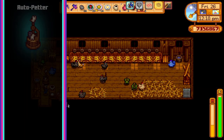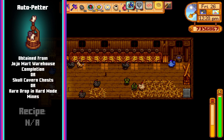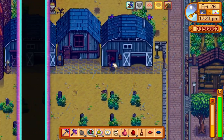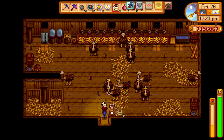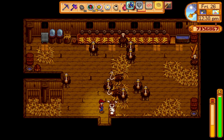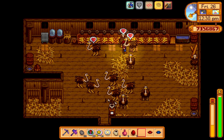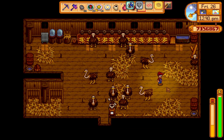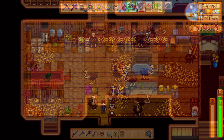Next up is the auto petter, which can be bought from Jojo Mart after completing the warehouse for 50,000 gold, or rarely found in the skull cavern treasure chests or from killing monsters in the hard mode mines and skull cavern. The auto petter when placed in barns or coops will prevent hearts and the mood of animals from decaying. As an added bonus manually petting animals will cause the hearts to go up even faster than normal. Just note that without physically petting animals this machine alone won't get animal hearts up — you'll still need to pet them yourself to hit max, but once you do, this machine will keep them there with no interaction needed.